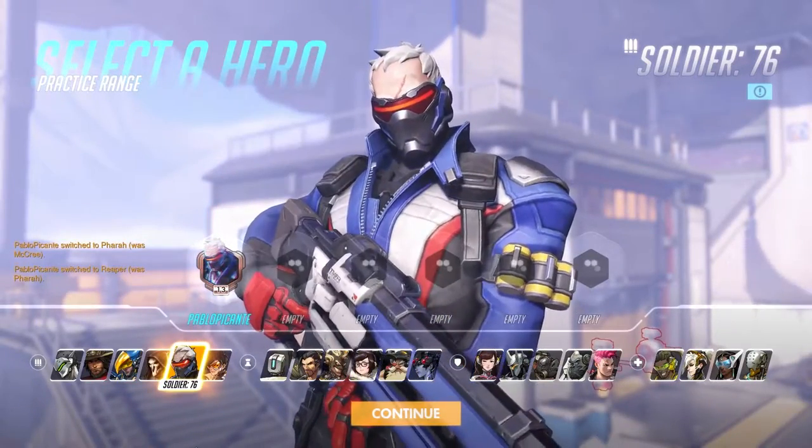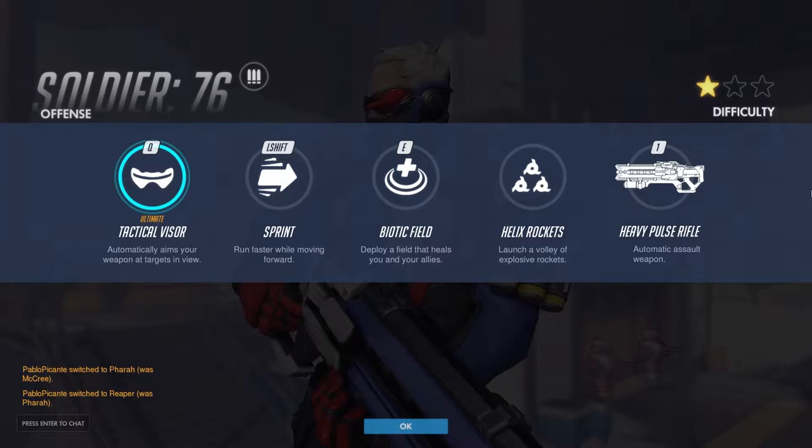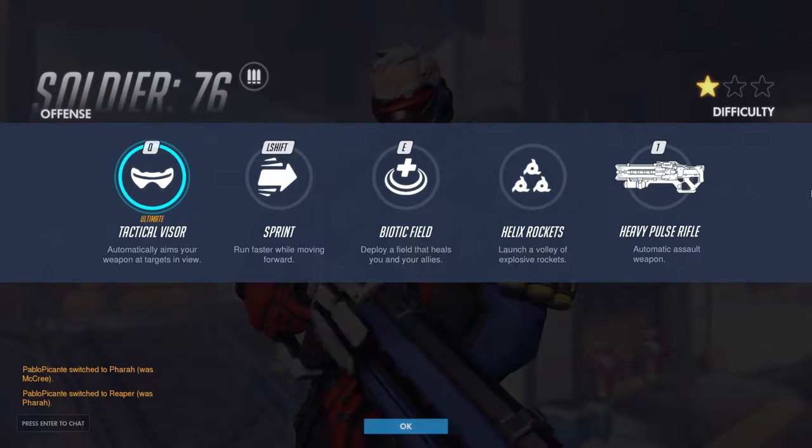Out of the tutorial comes Soldier 76. He is a good all-rounder and probably the best choice if you're new to the game. He comes with 200 HP.